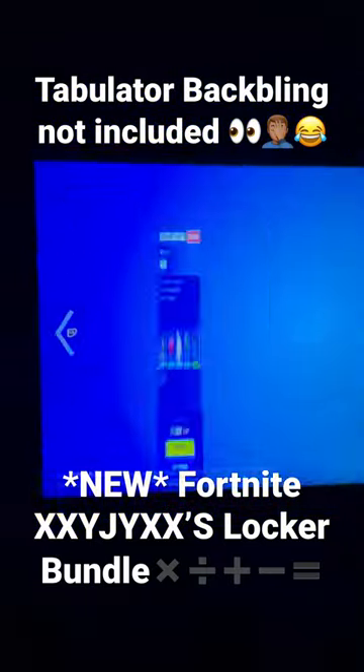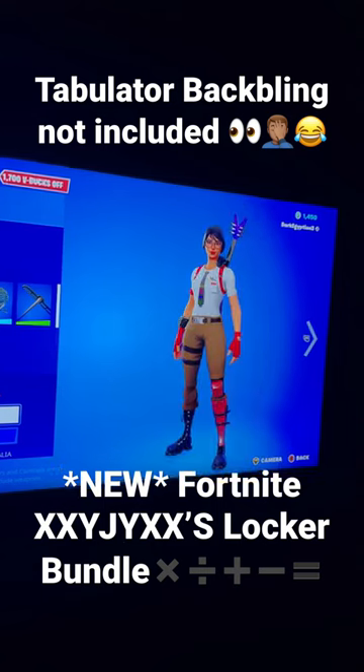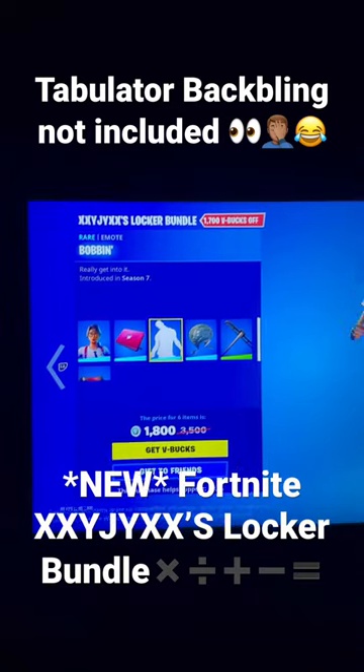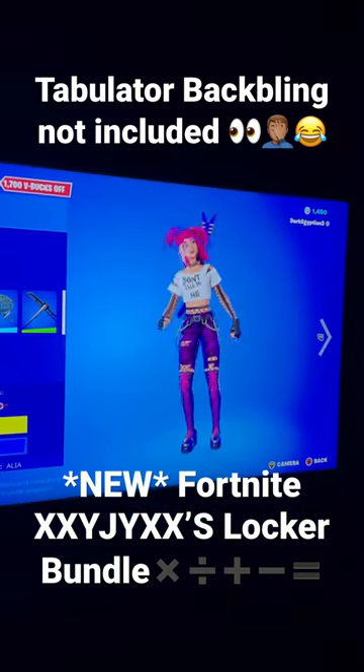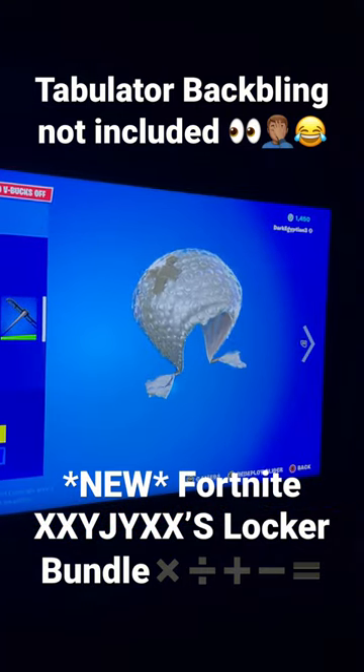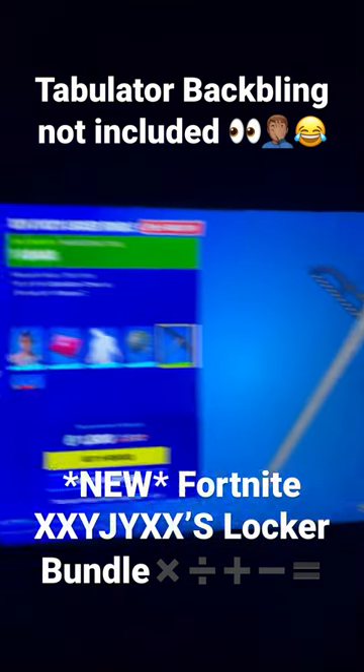Anyway, we have the Maven skin. We do have the bat bling for this skin — that is actually the tech bat bling. We've got the Bobbin emote, the Pop Dropper glider, and the T-Square harvesting tool.